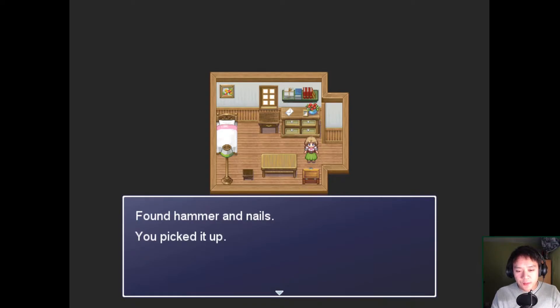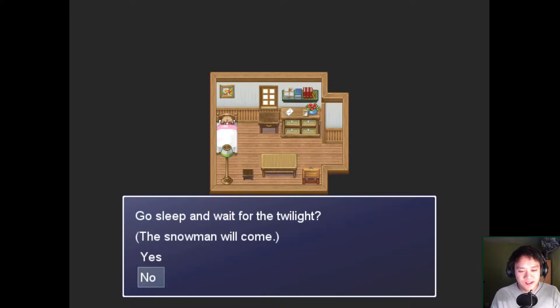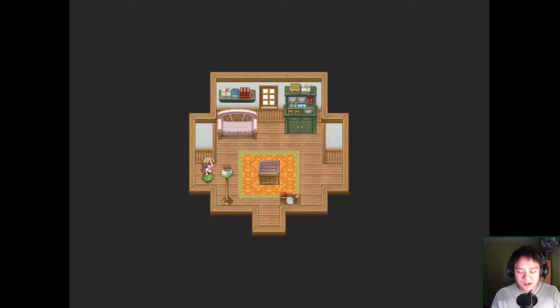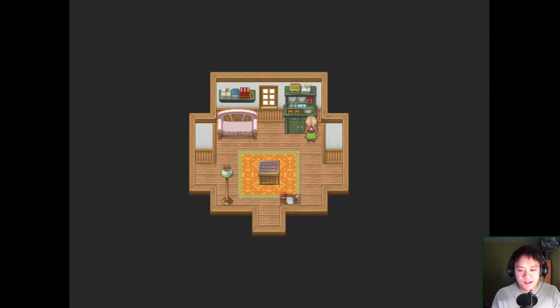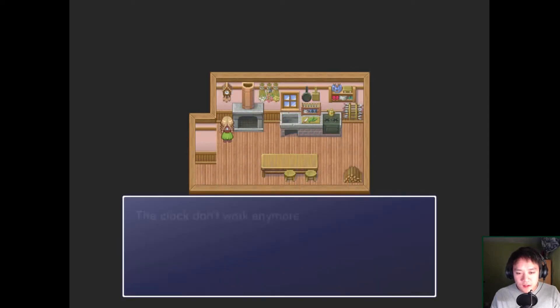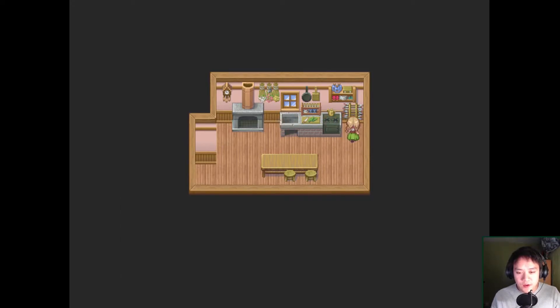We kinda gotta figure out what we gotta do. I'm assuming there's gonna be a timer at some point, so we might have to rush through this a bit. Found hammer and nails - picked it up. Can I just sleep it away? Oh no! So that's how you queue it. So we got a hammer and a heavy box. We know that the snowman doesn't like heat and that's very obvious. Is there a box of matches? Sure! Plates, cups, kitchen supplies and stuff. The letter that you were writing - nothing important. It's a fireplace. How do we start a fire? We're gonna need to look for wood, which we have down here. Very dry. Perfect. Set of bow and arrows.